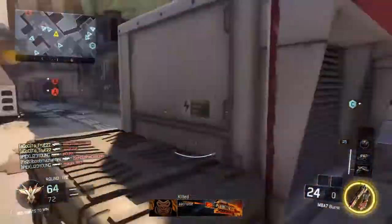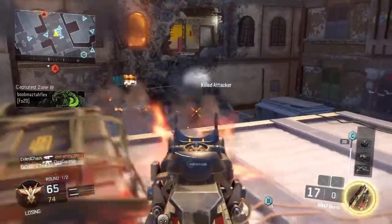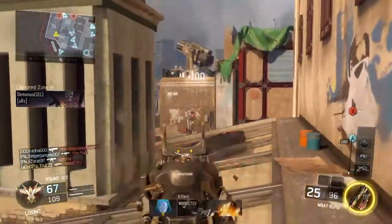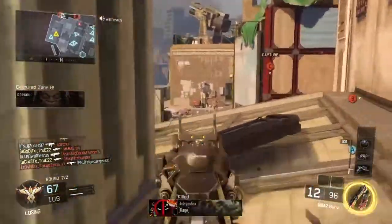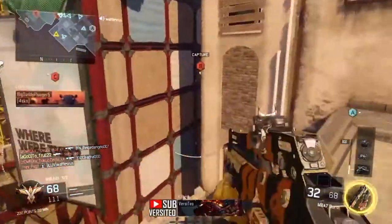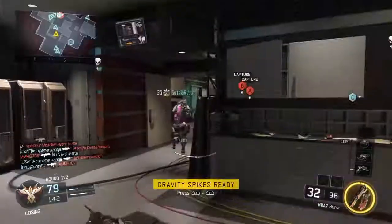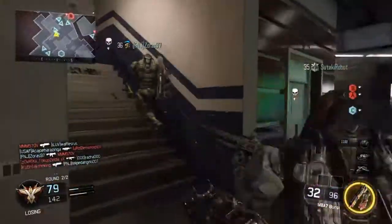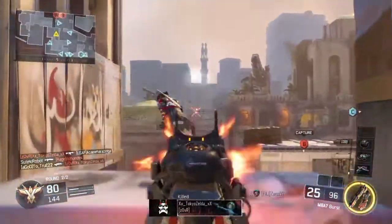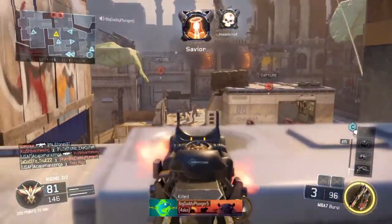It's a 4-round burst assault rifle. The attachments I like to run on it are the ELO sight — the ELO sight is just a hell of a sight for ARs, it keeps your accuracy on point — and the long barrel is for long range fights. I don't like getting too many hit markers with the MAA7 at long range, and with the long barrel it narrows it down quite a bit. And for quickdraw, I don't like when I'm sprinting and someone's able to get their sights up before me.